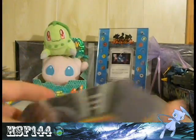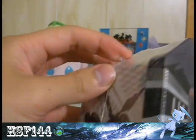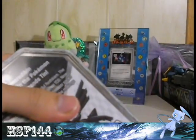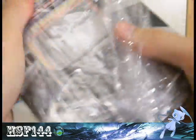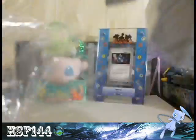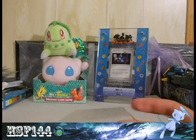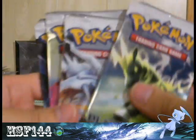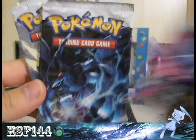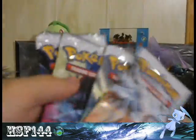Hey Pokétubers, this is hsf144 and I have a Reshiram tin to open for you guys. It's like double wrapped. We've got the Reshiram that people are looking for, and it comes with four Black and White packs: Stricca, Reshiram, Zoroark, and Zekrom. Let's start with the Reshiram pack and work our way through.